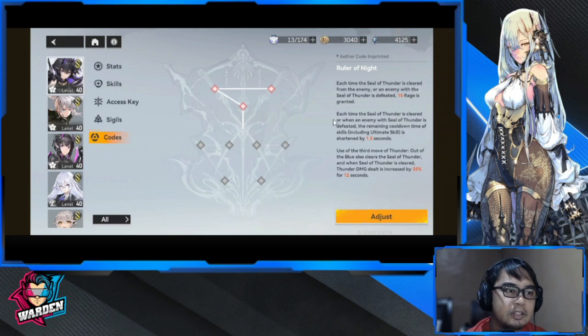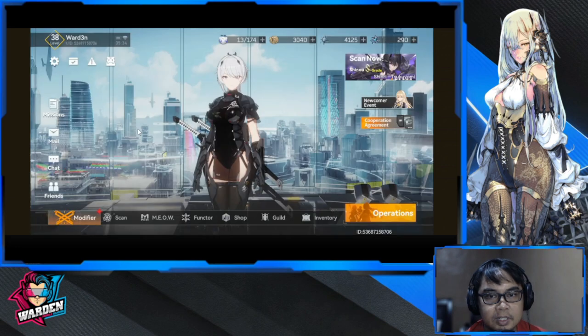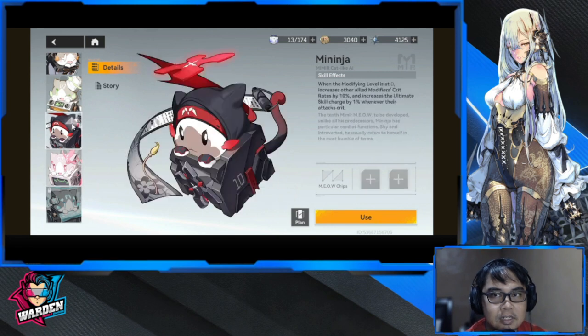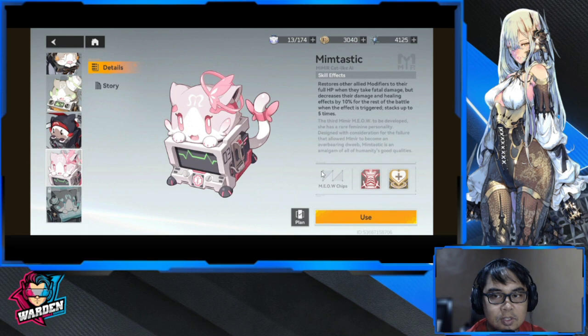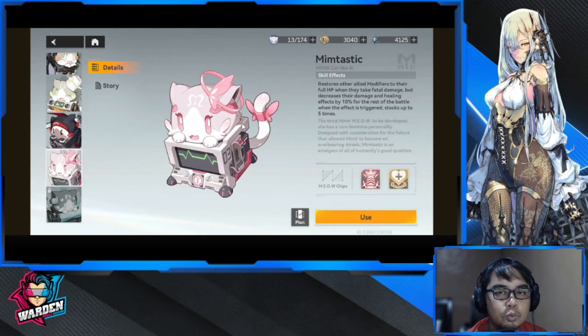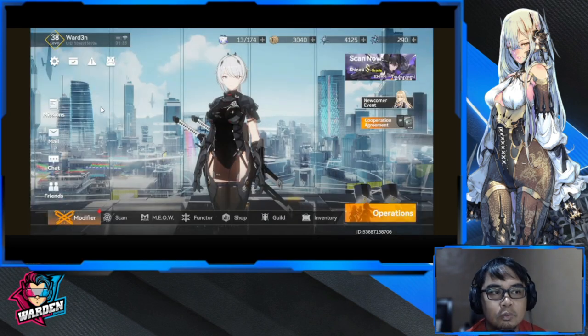Next up is Memtastic. Make sure you equip Memtastic with all available abilities before using her in battle with your team, as these provide additional effects and stats.